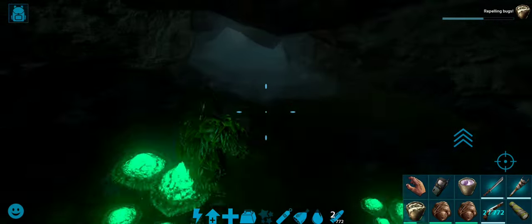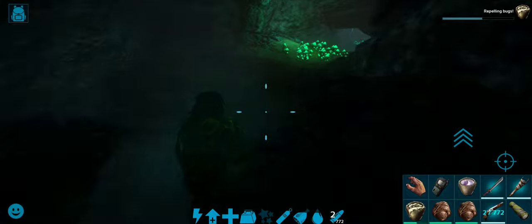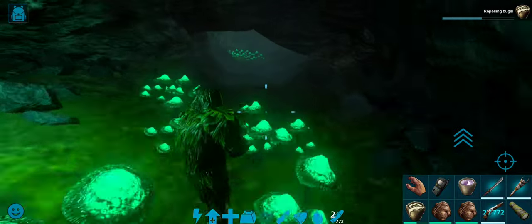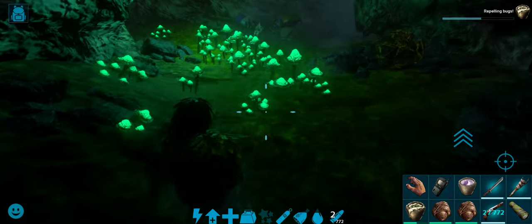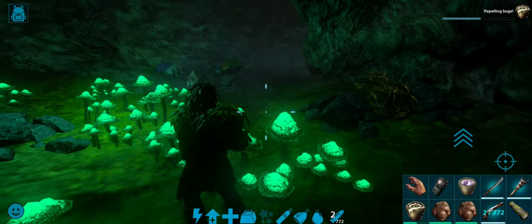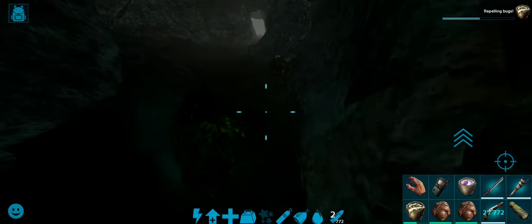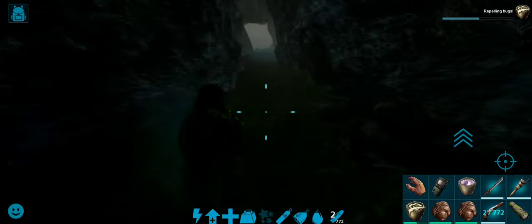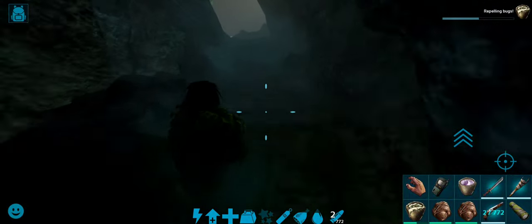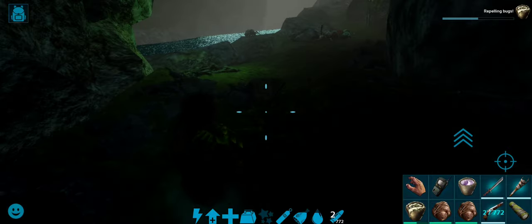There is nothing you can do to avoid the creatures here. We already have a big farm set up. You won't find much in the bag. There is nothing to be found on a bugger plant at this spot. This is how we get out of here — make sure you approach from the front side of the creature.